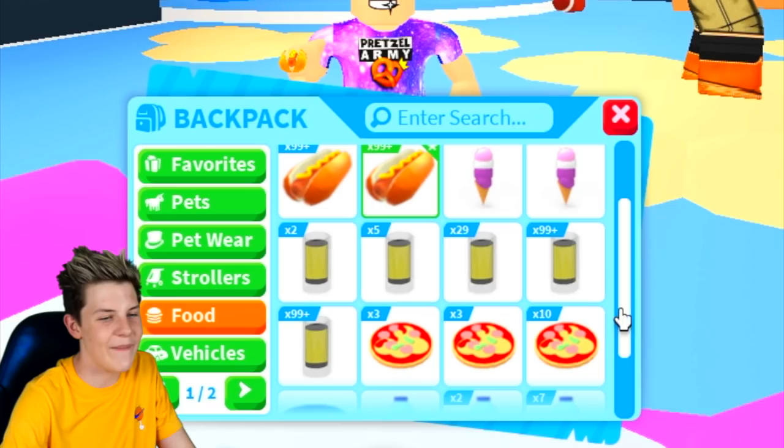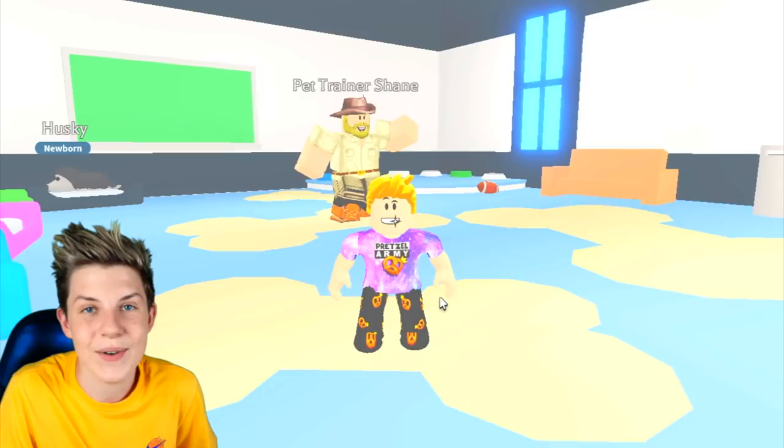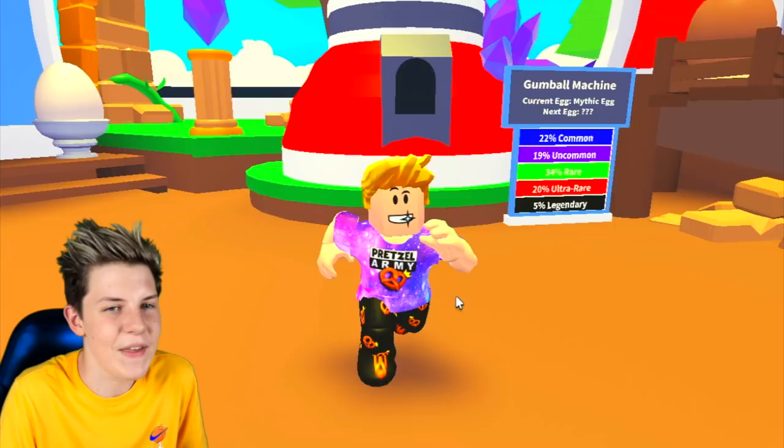I went to check and I have over 400 hot dogs from this hack. From this hack you get a ton of money. What you want to do with that money is head to the nursery, buy any egg and hatch it. If your dream pet is a unicorn, open a royal egg or cracked egg. If your pet is from the mythic egg — like a gold horn, a phoenix, or any of those — you can buy a mythic egg. Let's actually go buy a mythic egg.